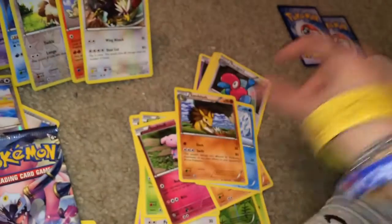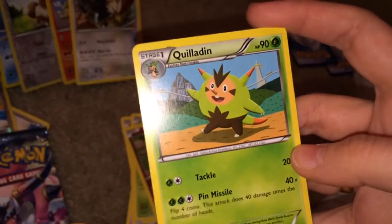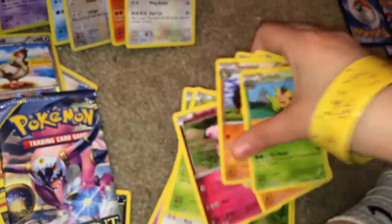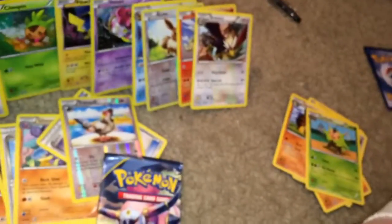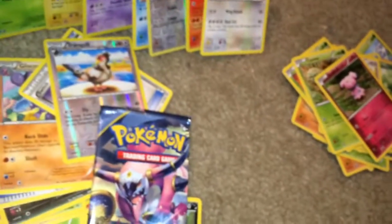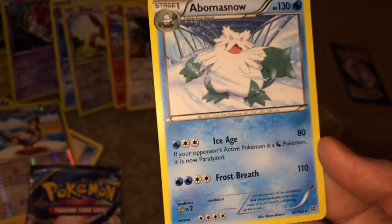Sandslash. The next card, the art I don't like either. Looks fake. Quilladin. Can we get anything? I doubt it. Abomasnow. Yeah, I was about to say this looks like a rare card. Eh, not bad. It's a cute card.